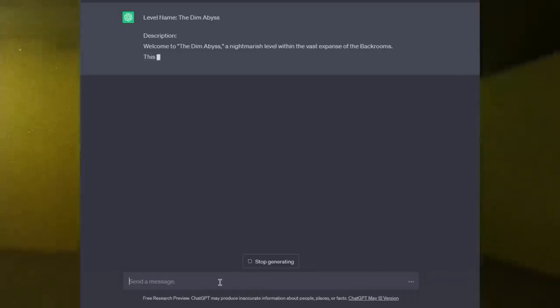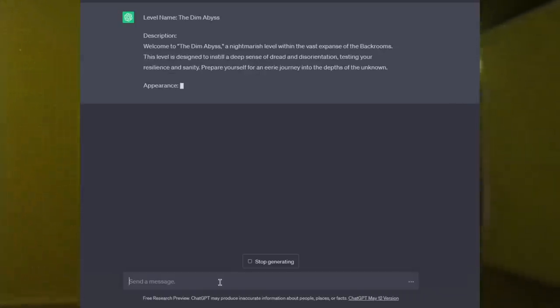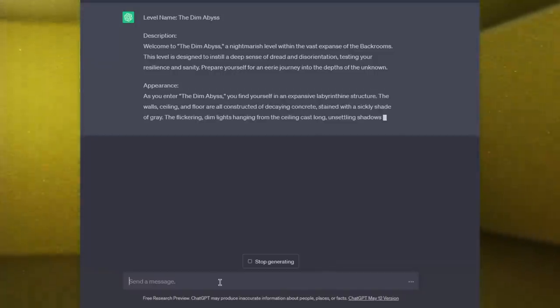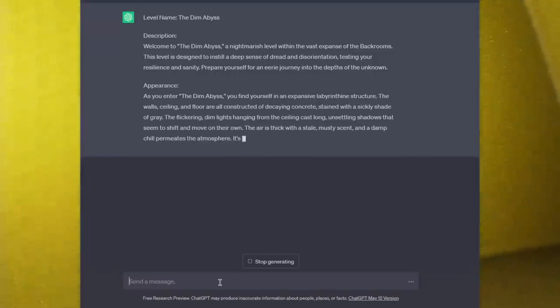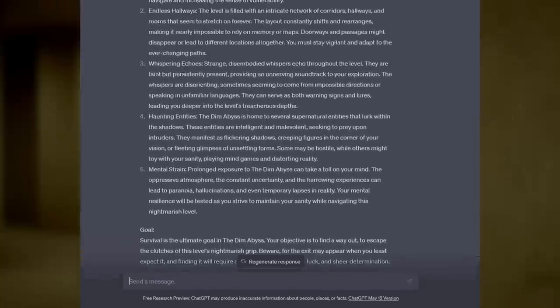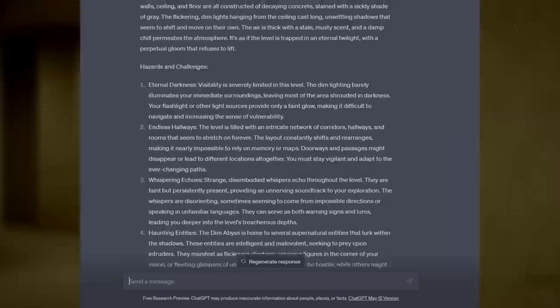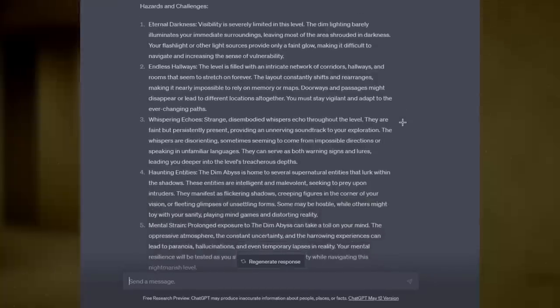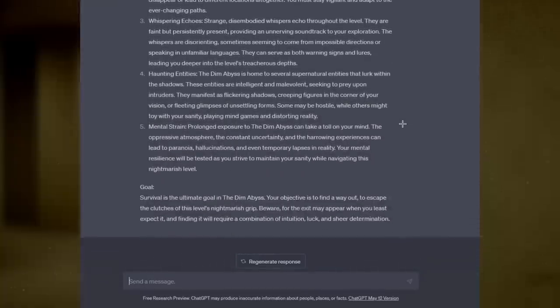Oh, okay, it's actually making a level. Alright, I will let this finish and then I will get back to you when the level is complete and we will go over what it has to say. Okay, so it looks like it's finally done. This is the final product, and I gotta say, I did not expect it to do this. We're going to just read the level as it's presented to me here and we'll see if it's good enough to be in the Backrooms.